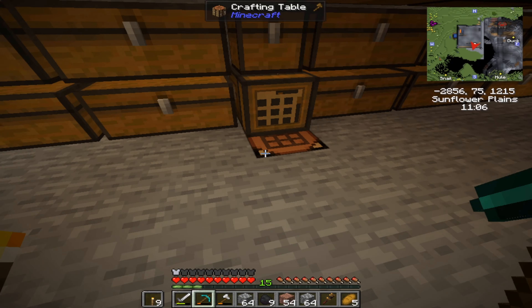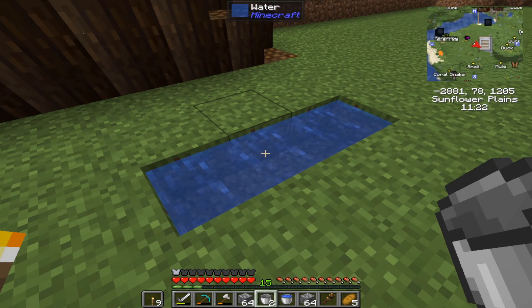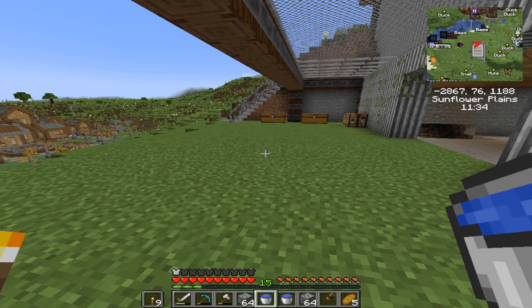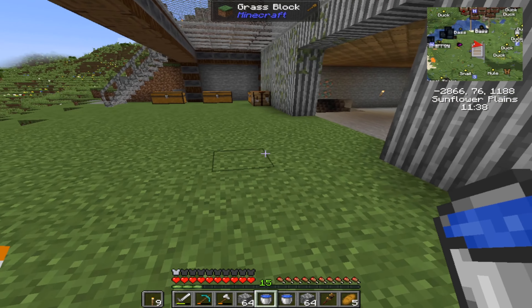I'm also going to need a lava bucket and five water buckets. So we have one lava bucket right there, and we have water — that's three, four, five. Let's go and get some water. I also want my belts and my shafts. What have I done with my shafts? That's all right, we'll just make a couple of those right here right now. I'll do that for the time being and let's head on back over.